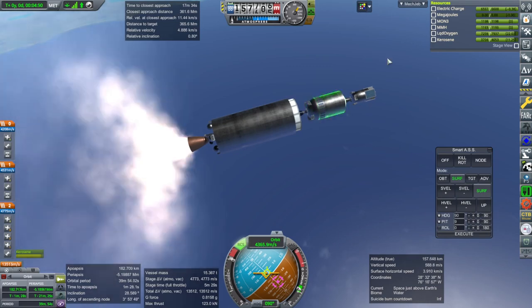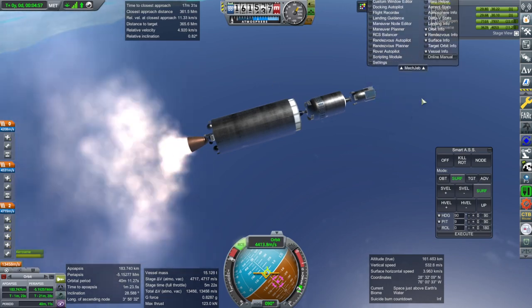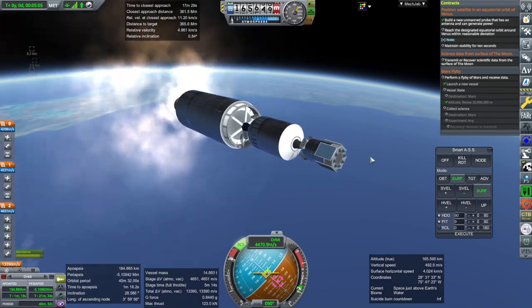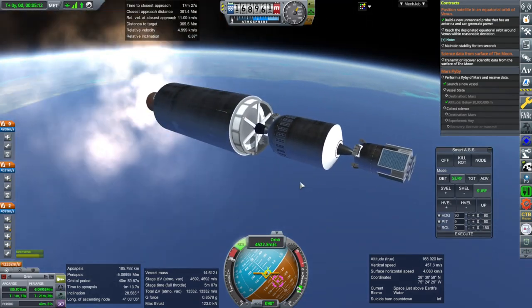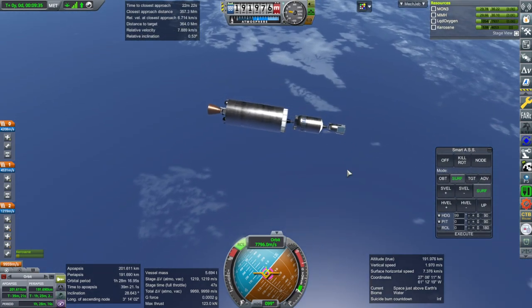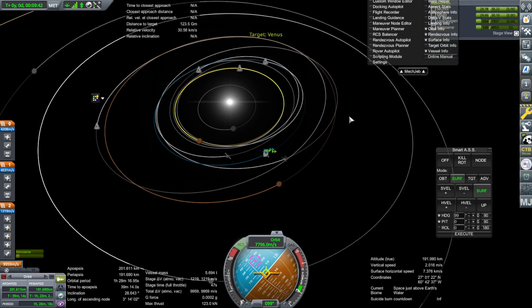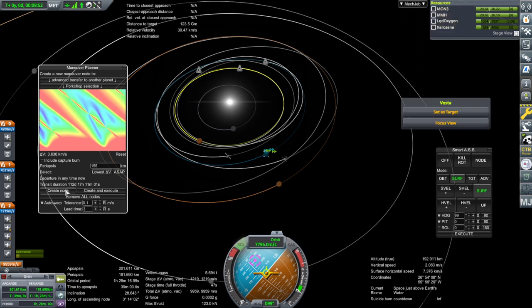We've got a bunch of stages to get us over to Venus and then get into orbit around Venus. This stage will help initially, and then the next stage — we have packed quite a lot. Hopefully this will safely get into the required orbit. It does detect that this is a new probe with power and an antenna. Popping those out — lots of little dishes, because those are CubeSat antennae. Shutdown — 201 by 191. So far so good. 1,219 meters per second left in this stage. Targeting Venus using Maneuver Planner — ASAP looks like a good time.